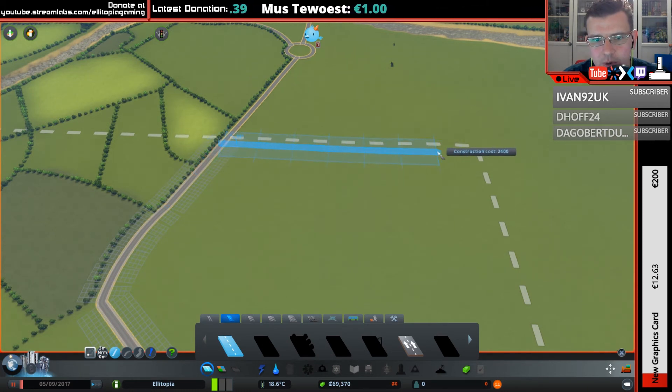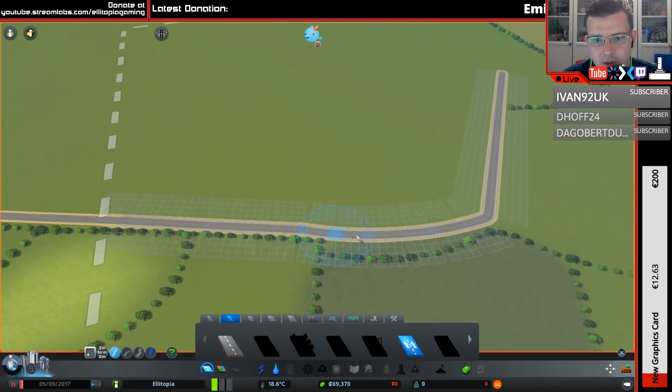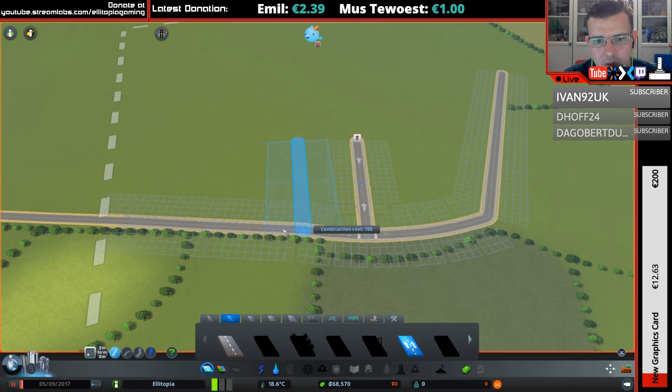We'll start off using one-way roads. What I want to do is use one-way roads and come in like this. We're driving on the right. It doesn't quite want to do that, so we'll do it like that instead.